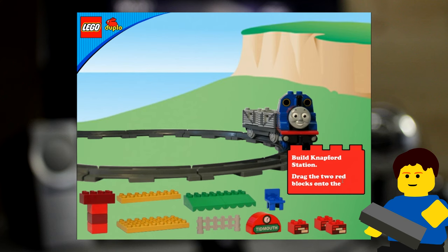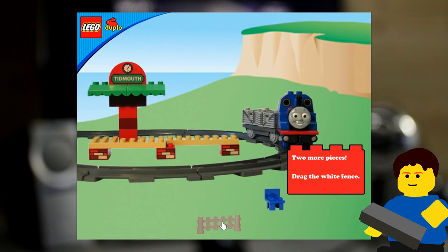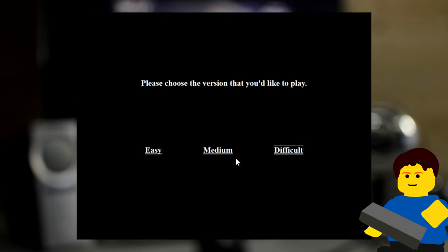Thomas needs to find Tidmouth Station — boop it for him! Okay, I'm doing that. This is the same one that I saw earlier. See? Look. There's not much to do with this. You built Tidmouth Station. It says Napford Station. They need to get it together. They don't know what. I'm gonna try it with medium.